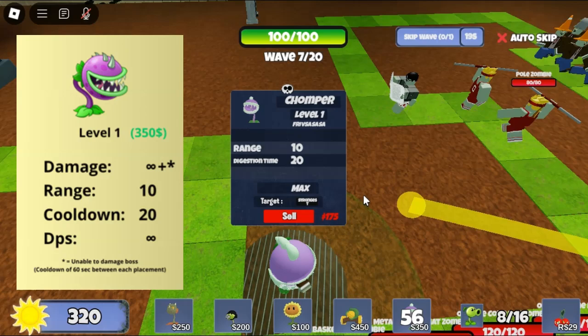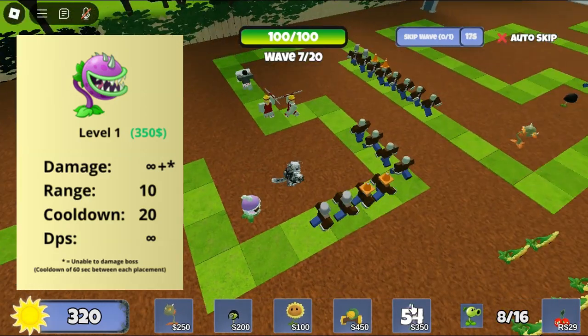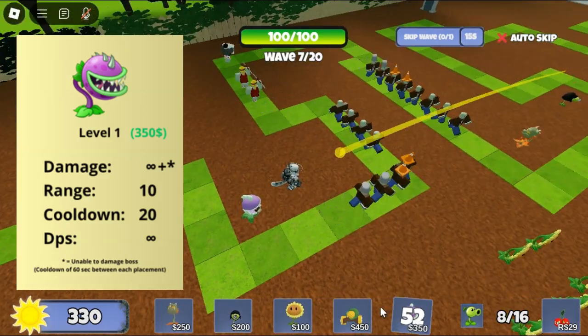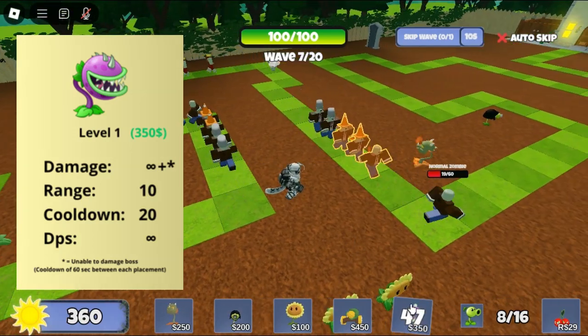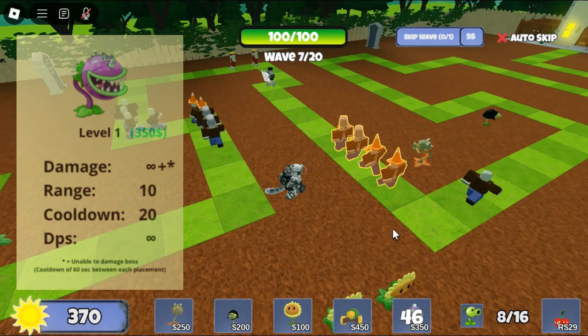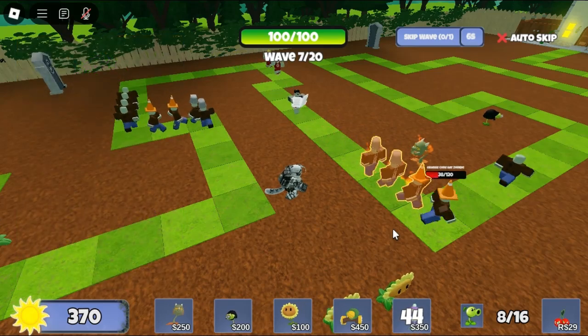The Chomper has the best damage in the game with infinite damage. However, the Chomper has a major flaw that makes it unusable: it can only hit one zombie every 20 seconds. That's a very long time — the horde would have likely passed the Chomper by the time it's done digesting.